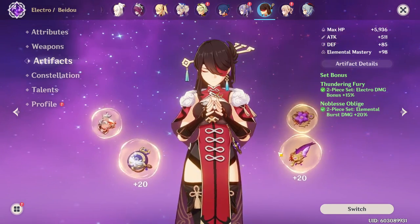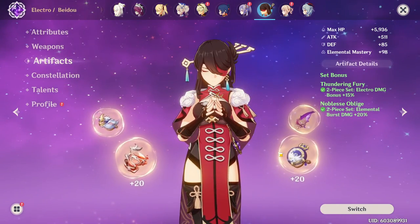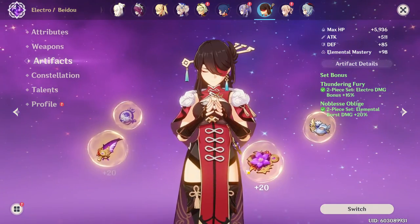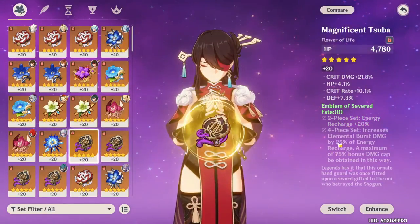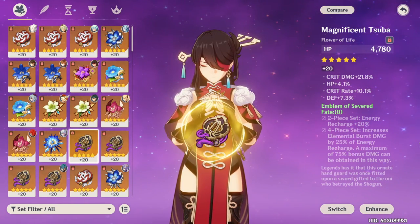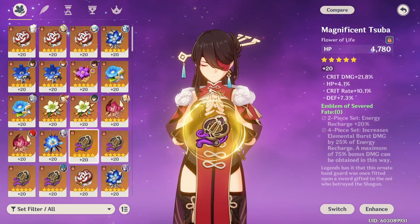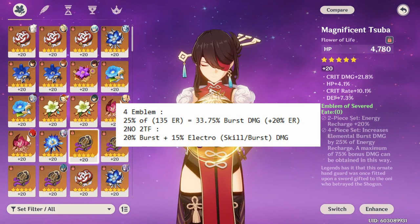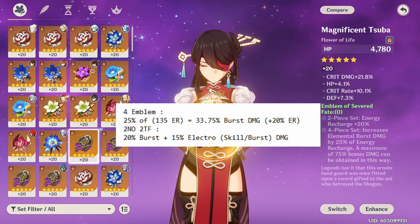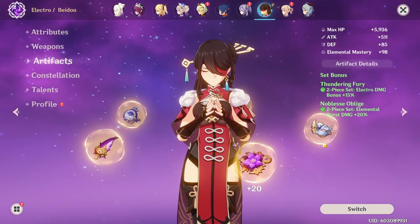The Thundering Fury and Noblesse combo gives Beidou 35% burst damage plus another 15% damage bonus to her skill. The Emblem set, however, gives you 25% of your energy recharge as burst damage — so at 135 ER, that's about 33.75% burst damage. So the 4-piece gives a similar amount of burst damage as 2-Noblesse 2-TF, but you do lose that 15% skill damage. So how is this better?